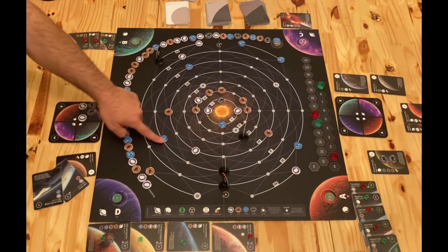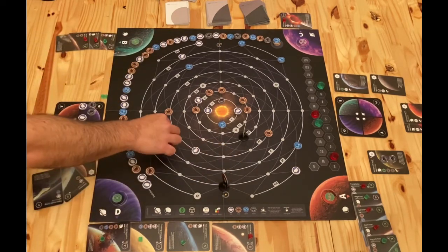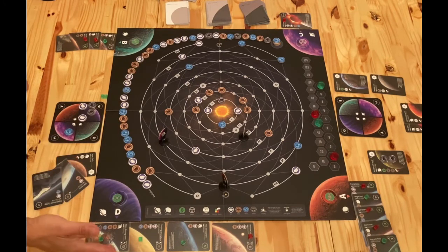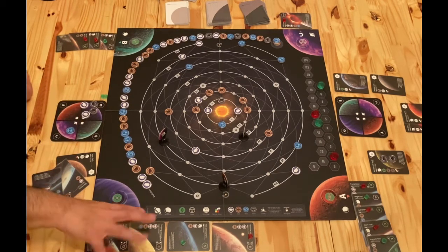In order to get those resources you'll be colliding elements into planets or vice versa. For instance, you could slide a planet all the way over here, take this and place it on its corresponding spot on your board. To complete the actual contract you'll need to match the actual planet type - gas giants and terrestrial - so there are some requirements.